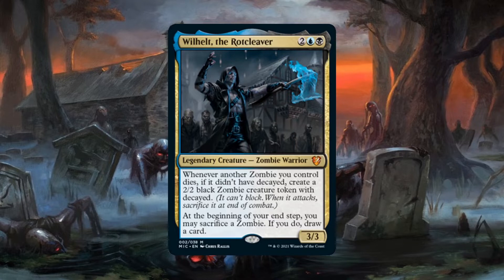Decayed is a nerf mechanic, but at least it's super flavorful. His second triggered ability synergizes with the first one because you can choose to sacrifice a zombie at the beginning of your end step in order to draw a card. And if that zombie didn't have Decayed, then you create a 2/2 zombie token that does. So there's definitely plenty of things you can do with this zombie tribal commander, since he seems to be a revolving door for zombies.